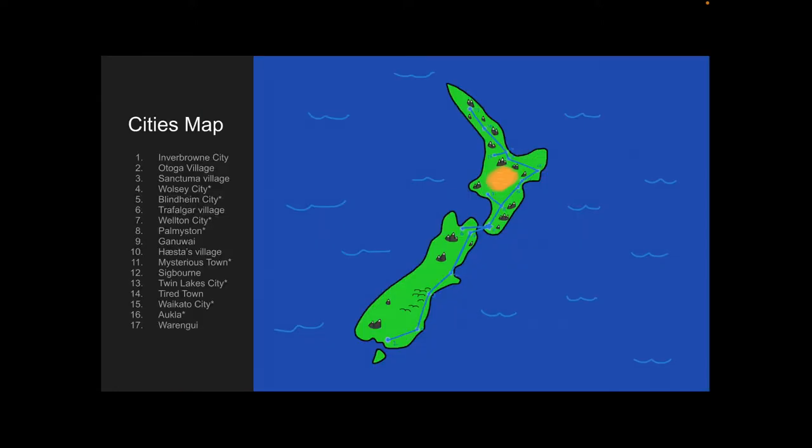Anyway, this is the city's map. If you don't know about Pokémon, they usually have a city's map or something like it. These cities, all the way from 1 to 17, are based off of real cities in New Zealand, if you couldn't tell by the shape of the map.